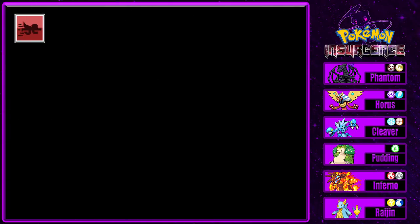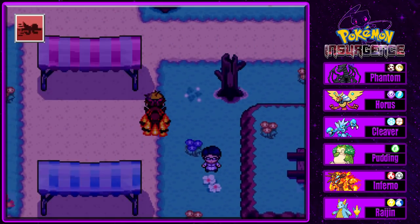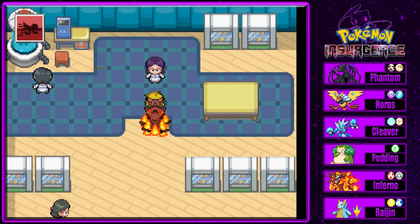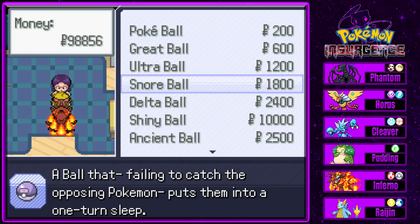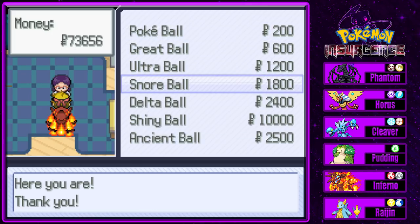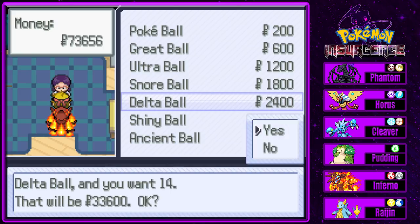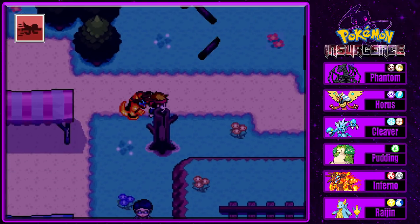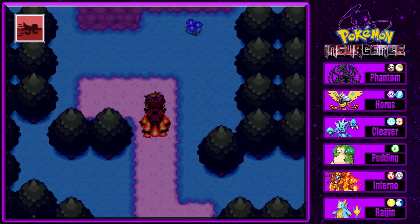Since these are delta Pokemon, we could use delta Pokeballs on them. I'll probably use heavy balls most likely, but I'll throw both. Can I buy some Pokeballs? Yeah, we'll buy a few more Snore Balls. We're getting low on money but I can always replenish it, so it's not that big of a deal. We're at Settlement Foxtrot, but we're not going to be here for long.